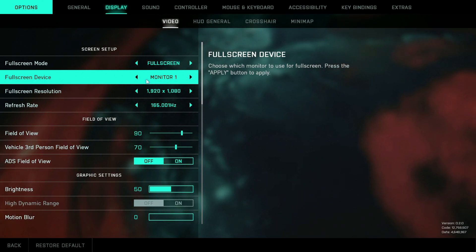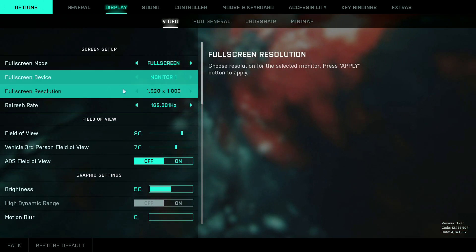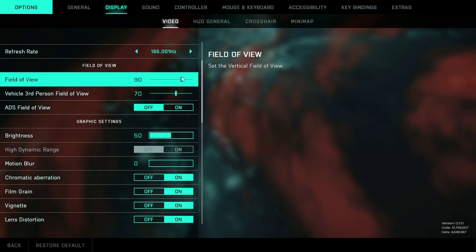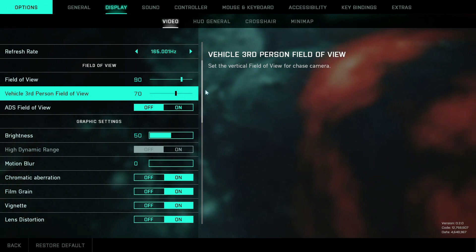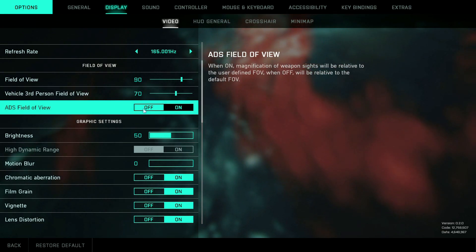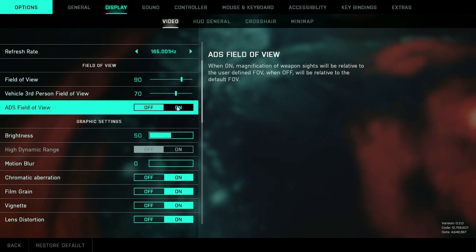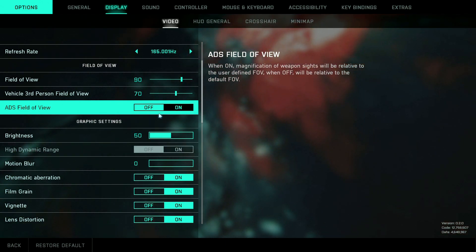Moving over to Display — this is kind of a PC-only one, though you will have some of these settings on console. Play whatever settings suit your refresh rate. For field of view, you definitely want to turn this up if your system can handle it — it maxes out at 105, but I put it on 90 as a starter. The vehicle FOV maxes at 88; I left it at 70. The ADS field of view I leave off — if you turn it on, the field of view is more when aiming, making things feel quicker and letting you see more.